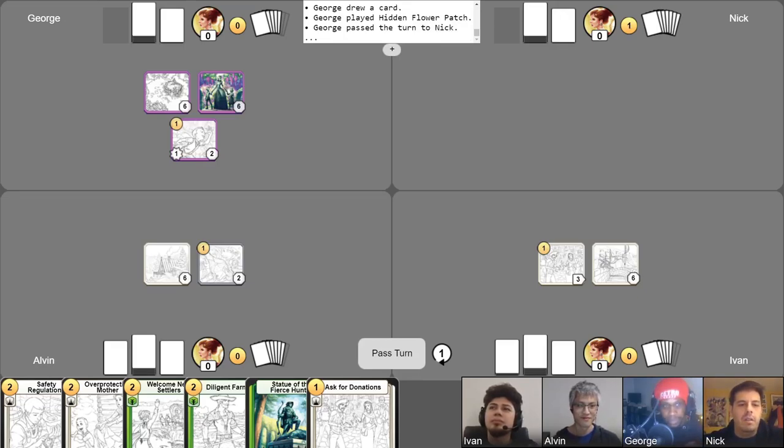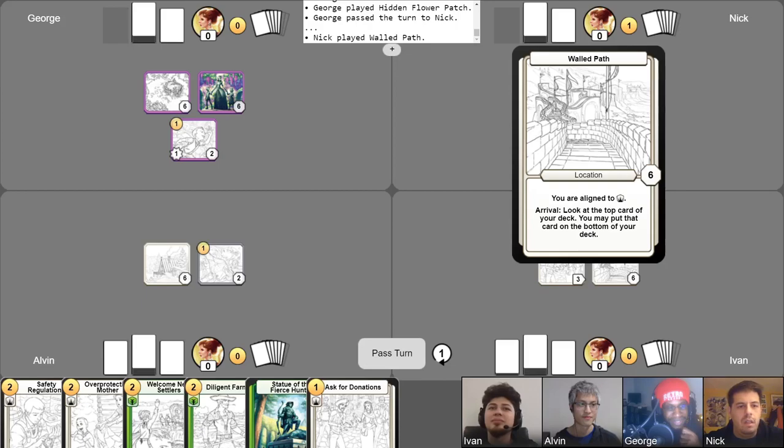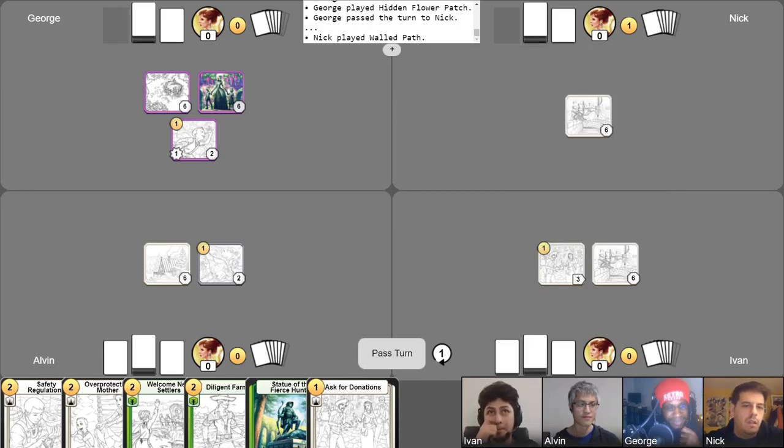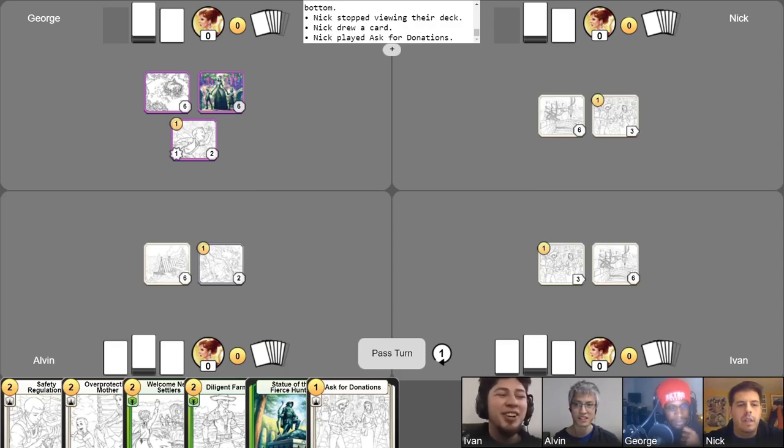I'll gain my gold. Thinking about how scary it is to see an Obnoxious Namecaller down early. I think I'll start with a Walled Path of my own and use the ability for the top one. Do I want it? It's a good card, but I think I'll bottom it. Take my free draw. And with my gold, I will play my own Ask for Donation. We're all asking for donations — that's a great card.